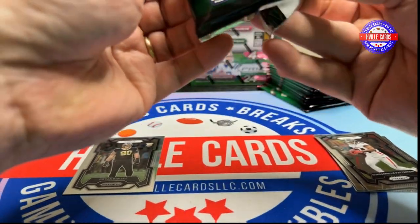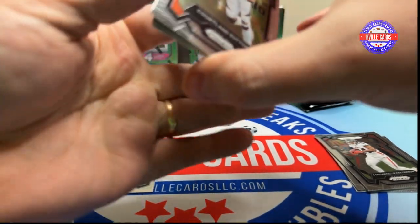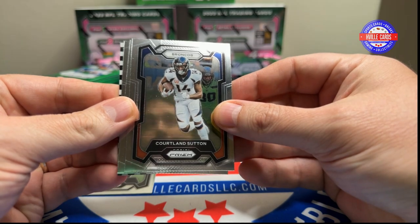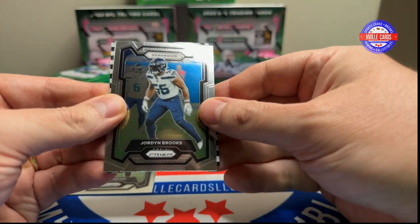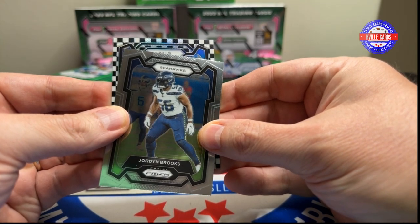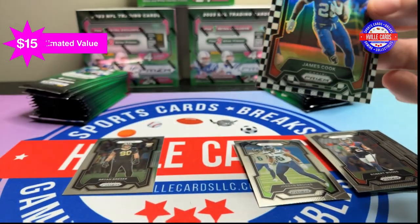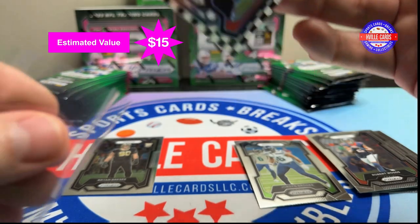Next pack. We've got a checkerboard. We have a Cortland Sutton, Robert Woods, Jordan Brooks. James Cook — he's not a rookie but he has been surprisingly a good running back. I am very impressed with him.